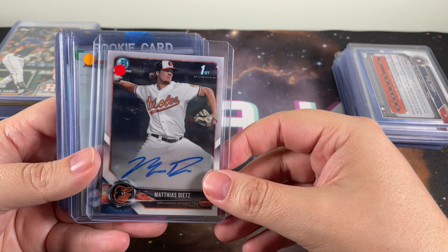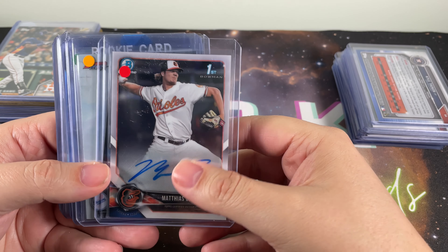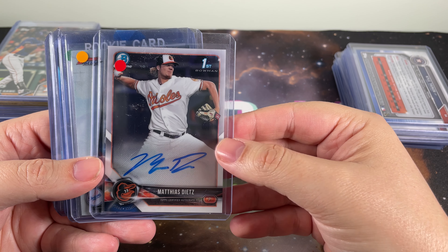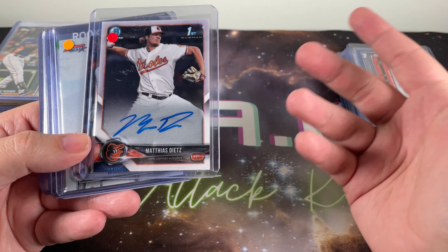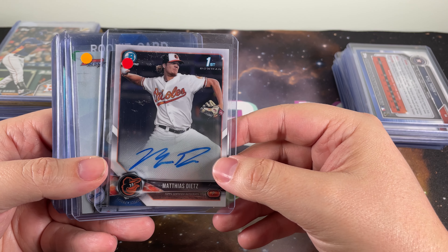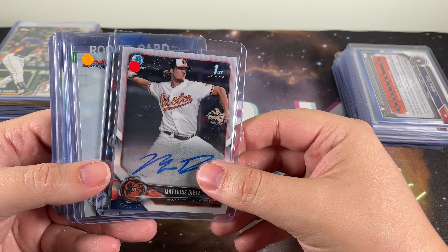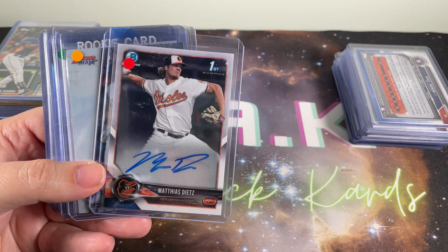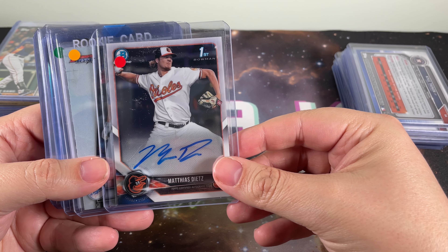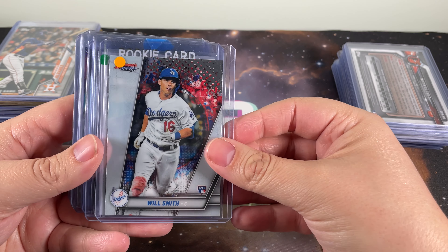This next gentleman I just kind of saw — red wasn't the most expensive color so it should have been clear he's not the best player in the world. In fact, I didn't even know who he was, but I saw first Bowman, I saw an autograph, and I saw the Orioles. What more could I ask for as a collector? Those are the number one, two, and three things I really tend to collect in my personal PC. I'll take anything that's an Oriole. I believe he's now in the Milwaukee Brewers organization, in Double-A, and not sure he'll ever quite make it to the majors, but I liked the card and that's why I picked it up.